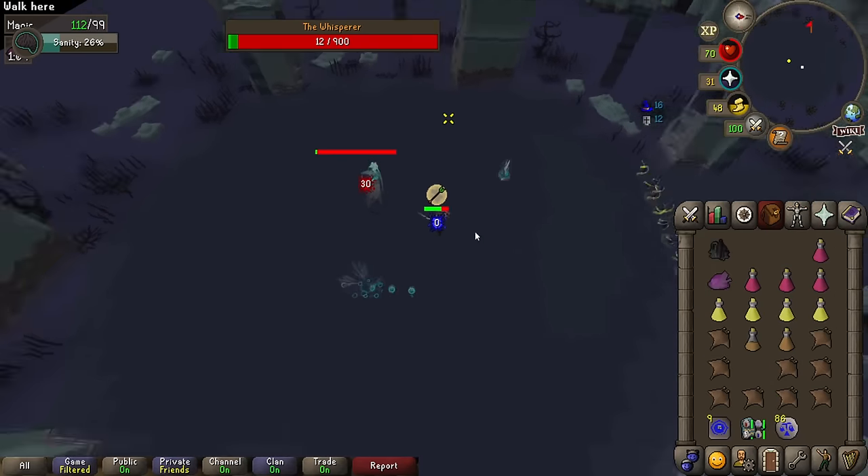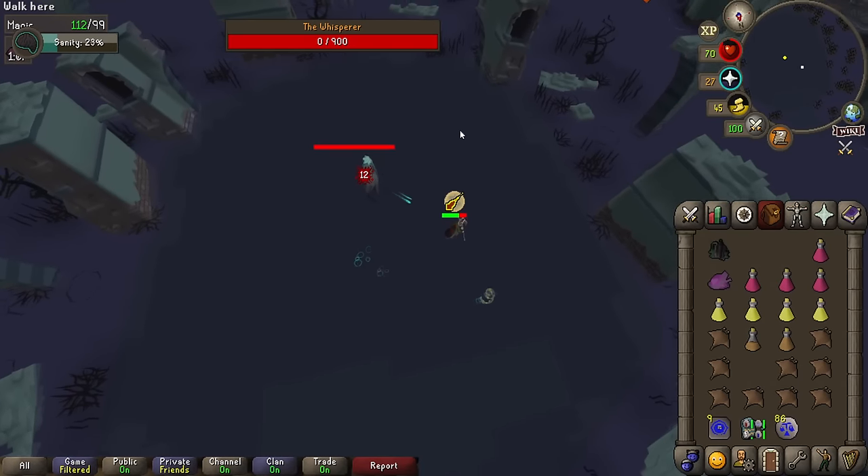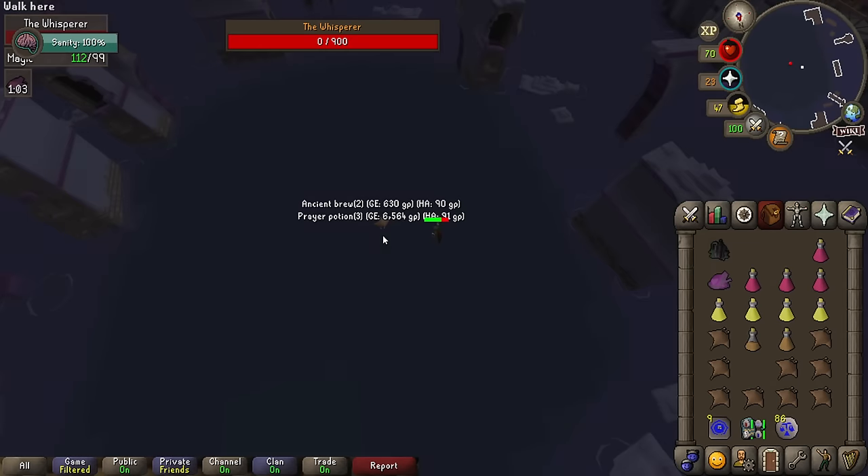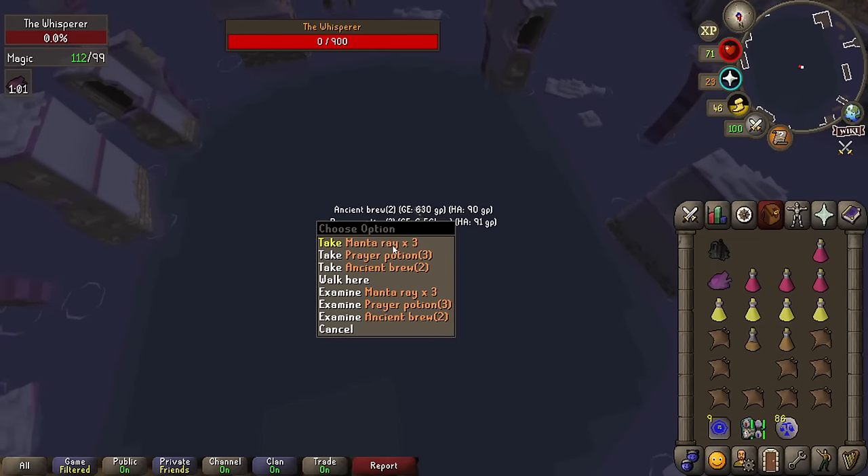Rinse and repeat until the boss is dead. And there we go — I hope that helped out. I think the full fight run through is probably the best way to explain this boss because it's fairly complicated. Good luck with uniques.